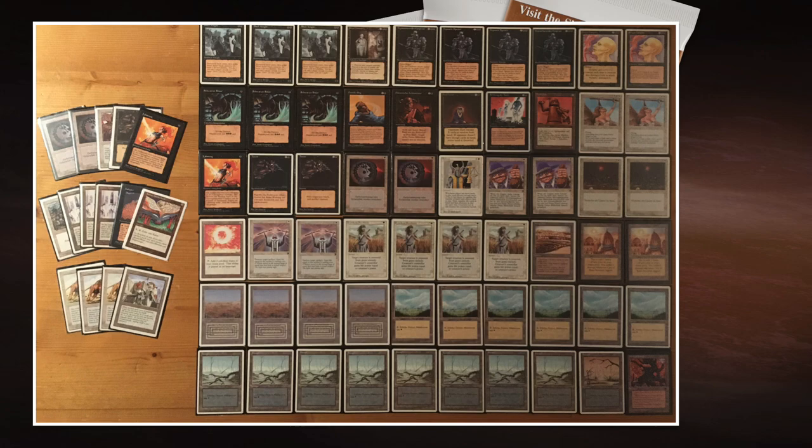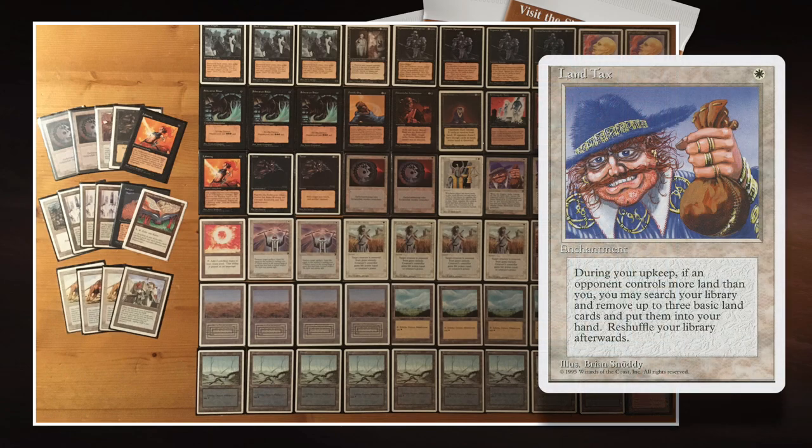The deck is more than just that — we see the very strong white removal with four Swords to Plowshares. We also have two Disenchants and two Defiant Offerings. And then we see an interesting Lentex-Armageddon package in this deck as well.